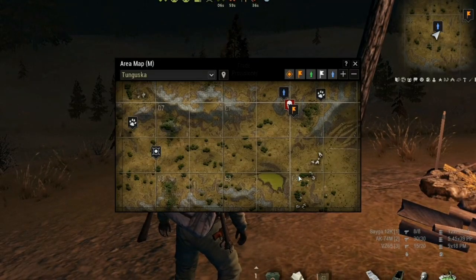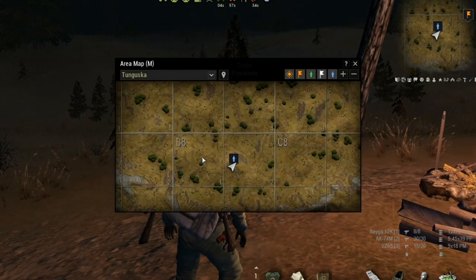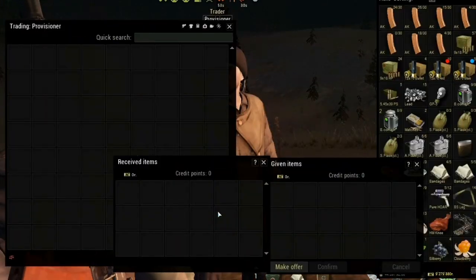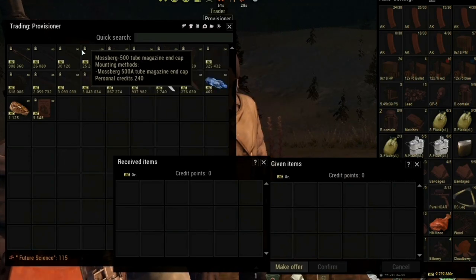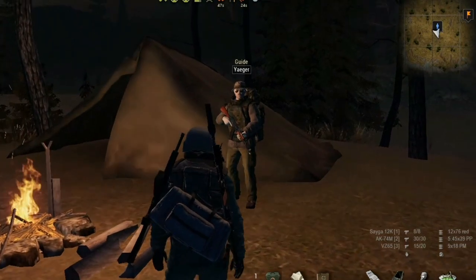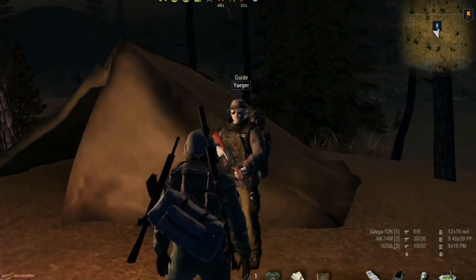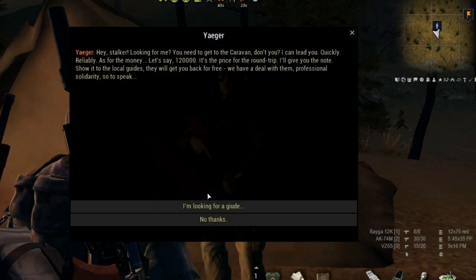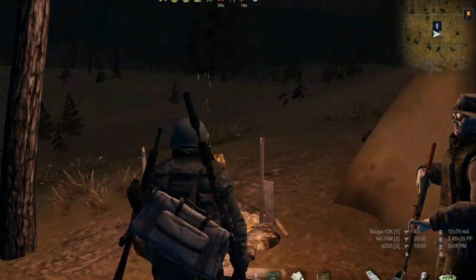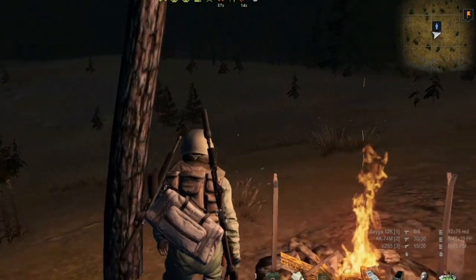Another two special NPCs are also located in the south part of Tunguska. Their names are Provider and Jäger. Provider is a special trader which appears sometimes. This trader also appears in Lubitsch Outlands. If you want to learn more information about him, click on the link which will appear now. The second one is Jäger. He is a guide which can help you reach the caravan for a cheap price.